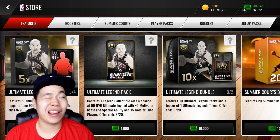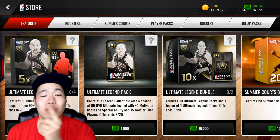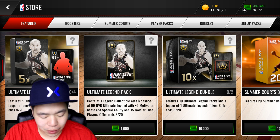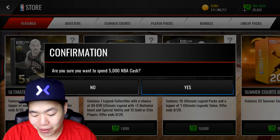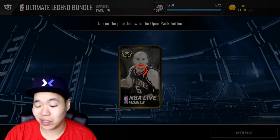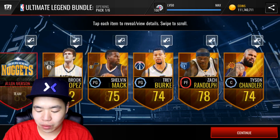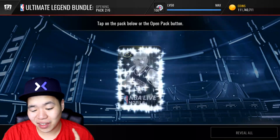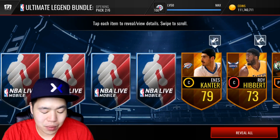So let's set a like goal for 200 likes and let me know in the comments down below if you pulled any fire and if you made either of these two players. I'm probably going to make both of them but I'll let you know. So first of all, let's start off with this bundle that I really love. It's a 93 guaranteed legend player plus five ultimate legend bundle. I'm not a huge fan of the packs itself because I don't really need any legend collectibles, but you do get an Allen Iverson collectible which is pretty nice, and you get a bunch of golds which is cool.